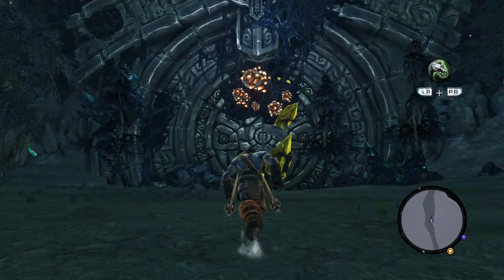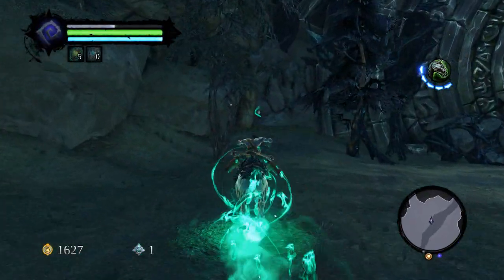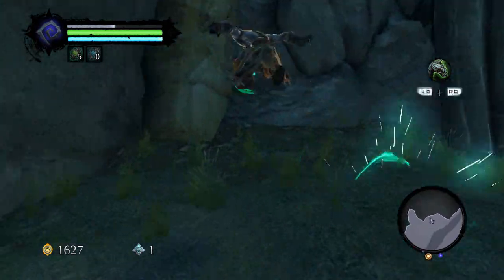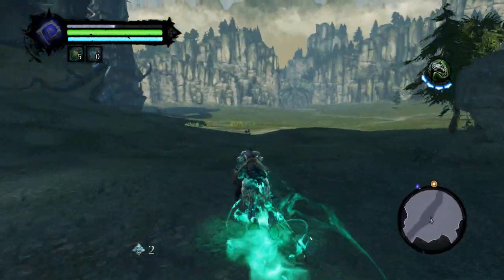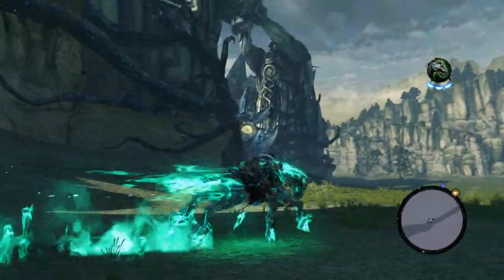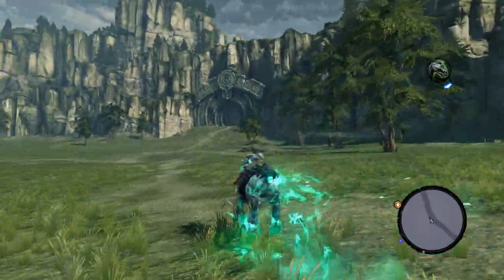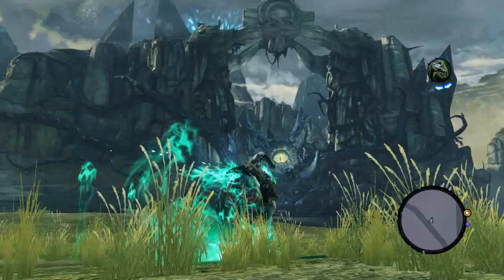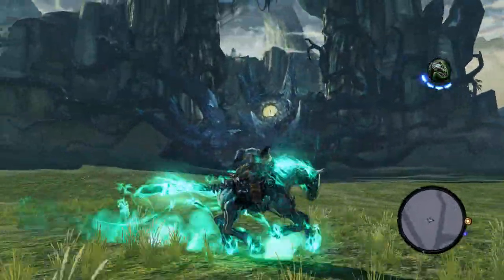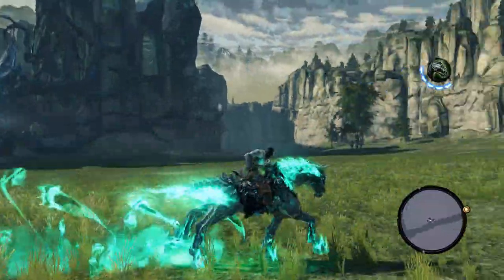Where the hell is my gun? Did we not get the gun? I guess we didn't — could have sworn we did. Anyway, we are on our way to the cauldron to restore the fires, so the makers can make us this key. Our ultimate goal is to get past that big evil tree eye looking thing to get to the tree of life, which is up there and looks fucking awesome.